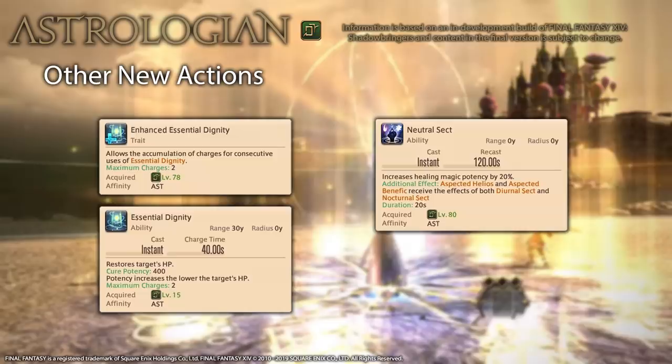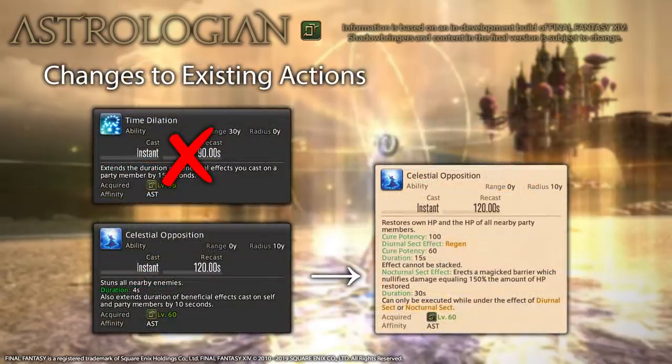Finally, Astrologian's level 80 ability is Neutral Sect, which increases healing by 20% and gives you the effects of both sects for 20 seconds. This means that Aspected Helios and Aspected Benefic will give both a shield and a regen.